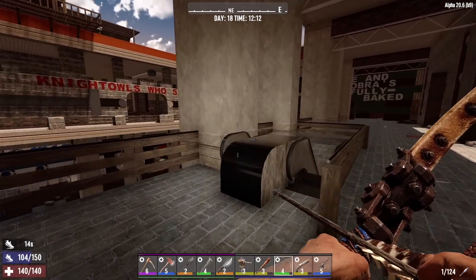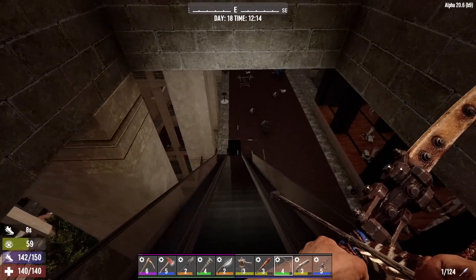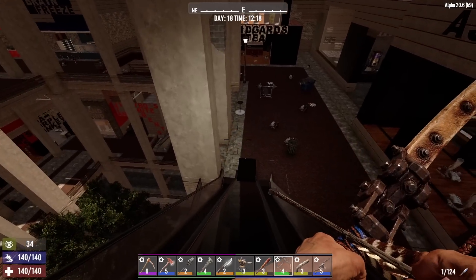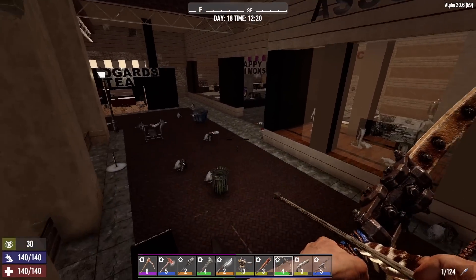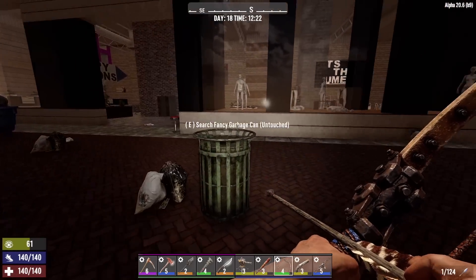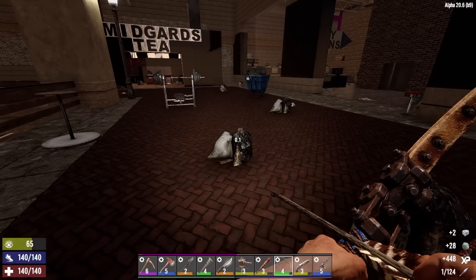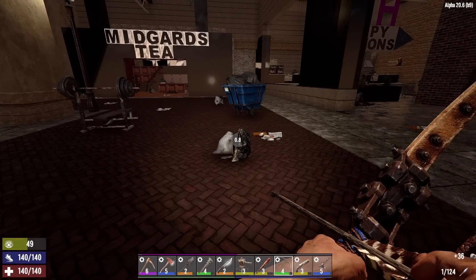Just past midday and we are heading down to the next level below. I'm going to take my time here because we definitely didn't wake up any zombies down here — I'm sure we've got plenty to deal with. Doralius and Associates — Dora's got his own store and it's a big one. He's doing well for himself. We can get forged iron from that, but I brought a bunch of forged iron with me, so we don't really need to take that apart. Clay and duct tape — I could use both of those things. Lead — no. Stone — we don't really need any more stone now that we got the forge crafted.